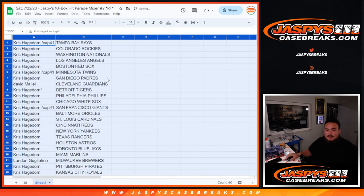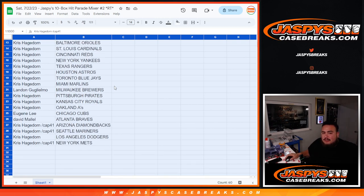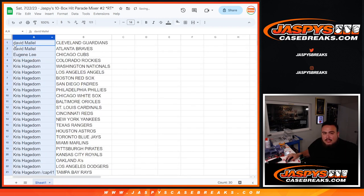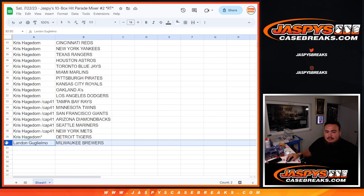Let me show you guys the way it came out — I'm going to alphabetize it by customer name to make it a little easier. David, your two teams are the Guardians and Braves. Eugene, you have the Chicago Cubs. And Landon at the bottom with the Milwaukee Brewers.